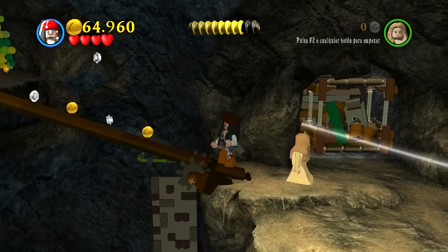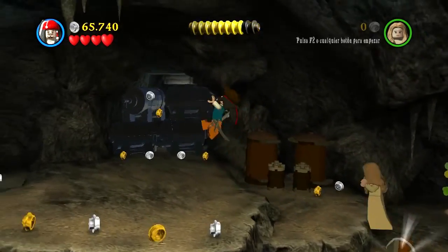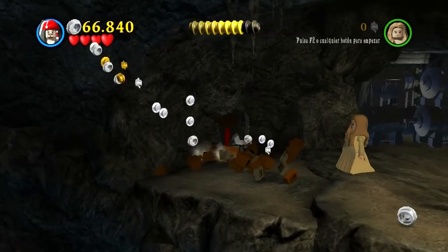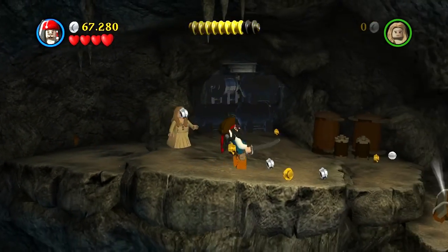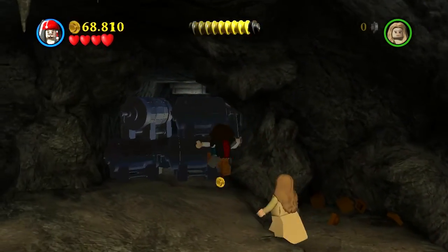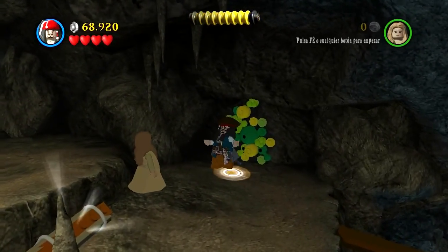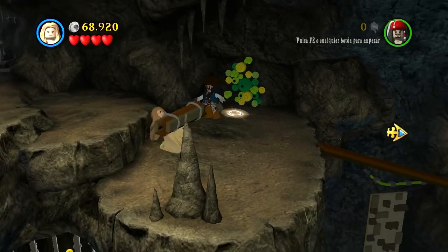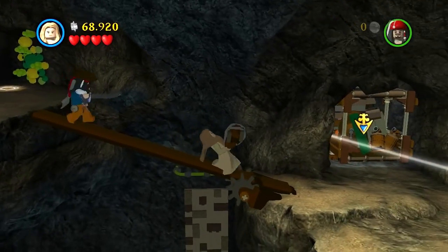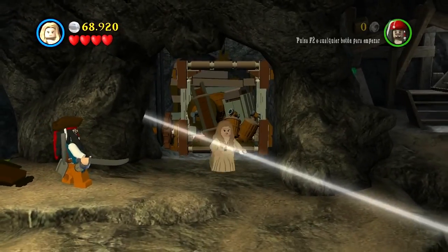Podemos pasar al otro lado por la tabla esta. Muy bien, aquí está el montoncito de madera que estábamos buscando. Esto bueno, supongo que hay que hacerlo en el modo libre. Ahí están las maderitas, vamos a llevarlas.